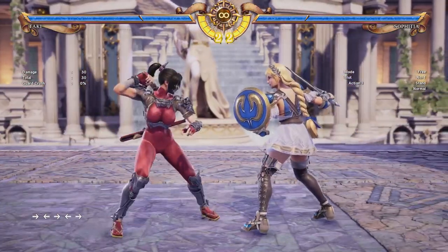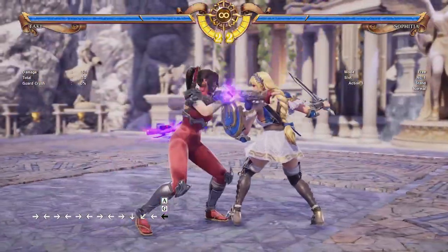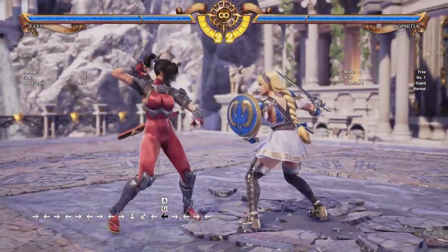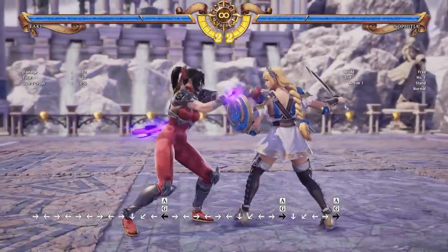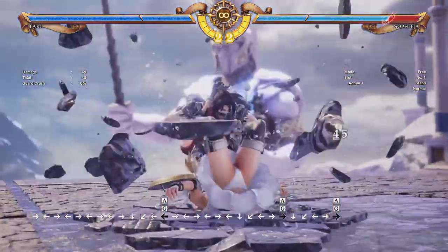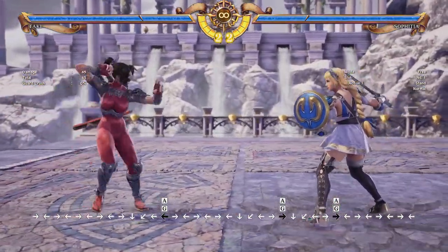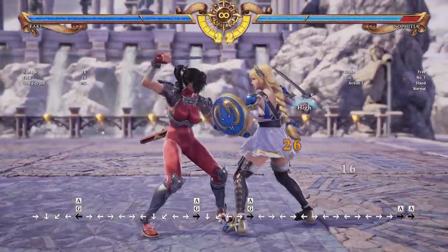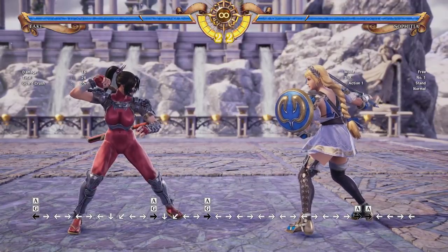If the opponent keeps trying to block your mix-ups, Taki has two throws during this stance. Back throw doesn't do very much damage, but it is a back throw, so the opponent might not be good at teching it. The forward throw does a bit more damage and is flashier, but it leaves Taki further away, so you have to make your way back in — which can be tricky for Taki, especially against characters who have better range than her.